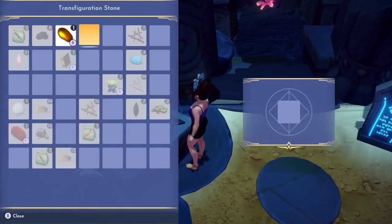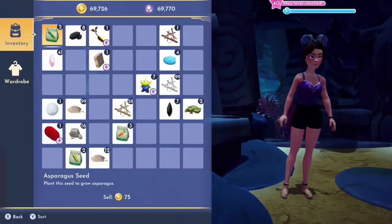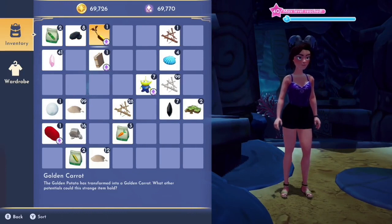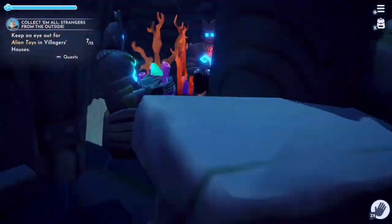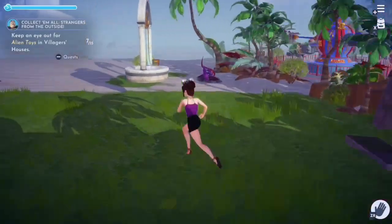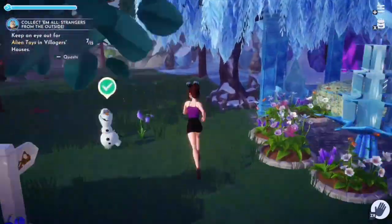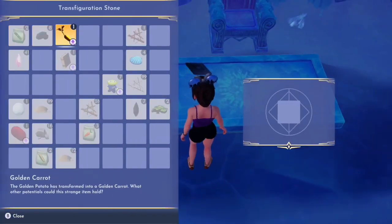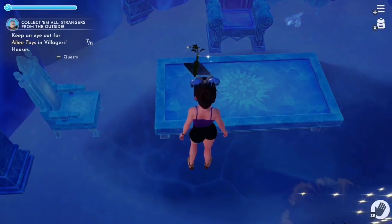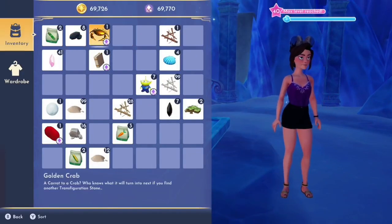We're going to place the golden potato on it and we get a golden carrot. The next spot with the transfiguration stone is Elsa's ice cave up in the Forest of Valor. We'll make our way up there, and this time we'll get a golden crab. A carrot to a crab — who knows what it will turn into if you find another transfiguration stone.